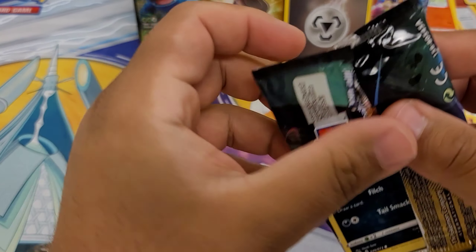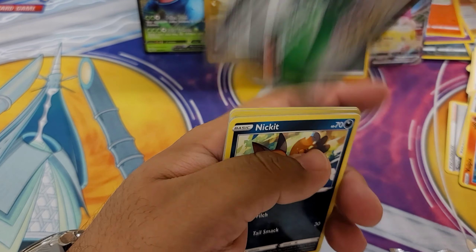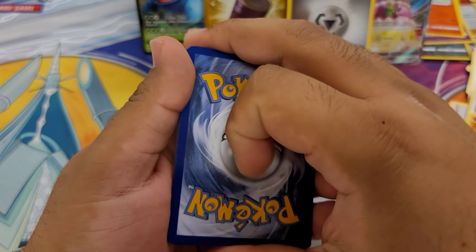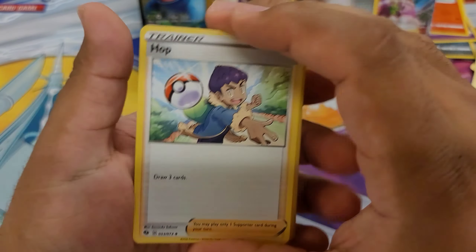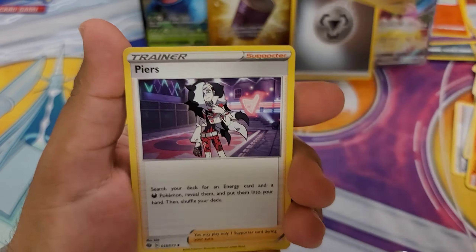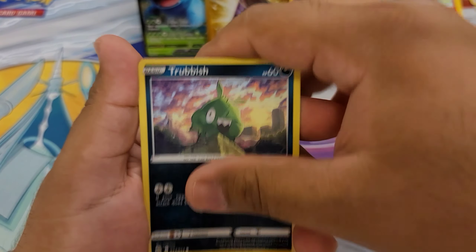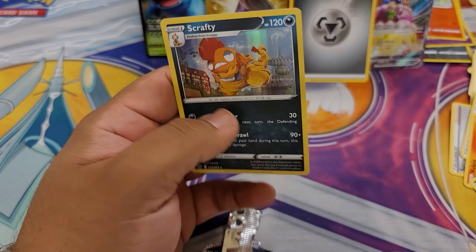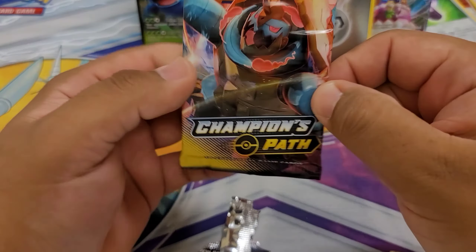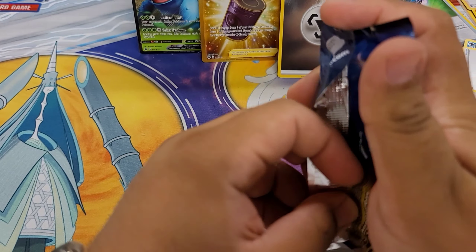Alright, second to last pack — the only thing that can top that secret rare would literally be a Charizard V-Max or a shiny Charizard. One, two, three — and then yeet the electric energy. We're gonna lead off with a Hop, a Team Yell Grunt, Piercenet, Nickles, Galarian Linoone, a Potion, Trubbish, Rolycoly, a Suspicious Food Tin, and then a Scrap.